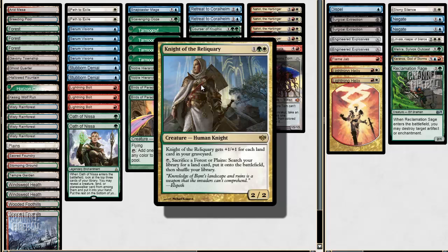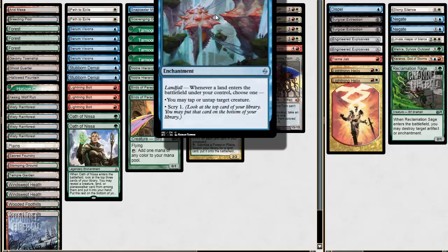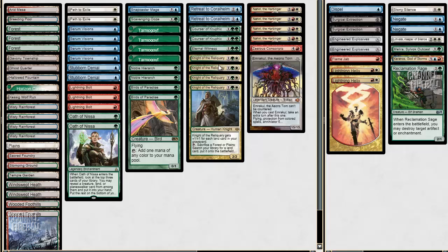So you use your Knight, sacrifice a Plains, search up a Misty Rainforest, untap the Knight, crack the Misty Rainforest, get a Forest. Then you have another trigger with Retreat to Coral Helm — you can use that to tap down a blocker, so you can kill your opponent that way.